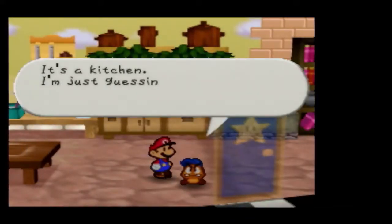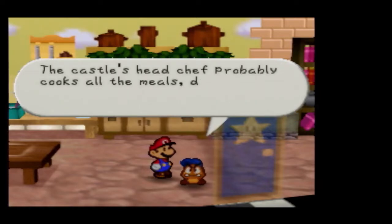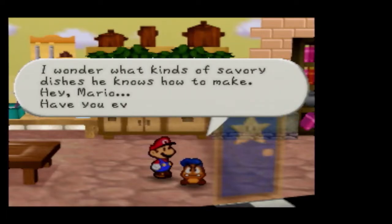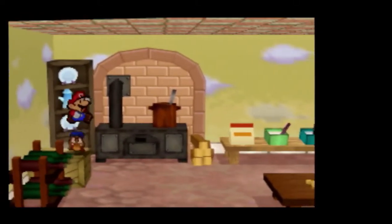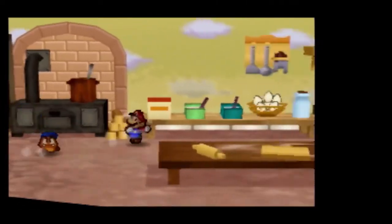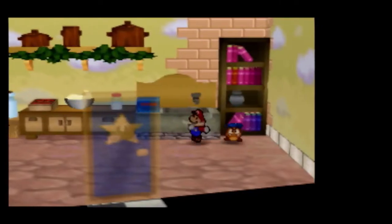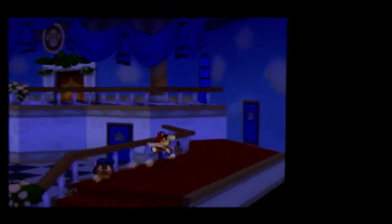It's the kitchen. I'm just guessing, but I bet this is where they make the meals. Generally, one makes meals in kitchens. The castle's head chef probably cooks all the meals, don't you think? I think chefs do cook meals. I wonder what kinds of savory dishes he knows how to make. Have you ever eaten here, Mario? Generally one eats in the dining hall, which is not a place that we have actually seen. There was one room that had a table set up where Gourmet Guy ate that cake. But royalty does not eat in the kitchen.